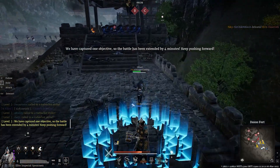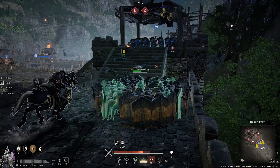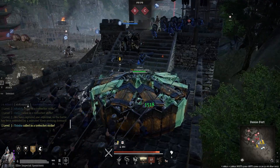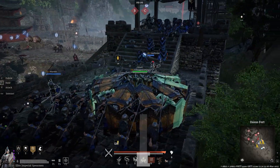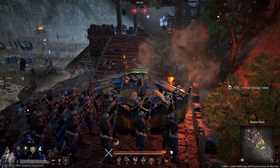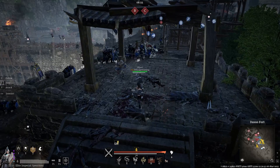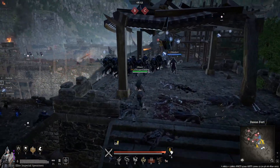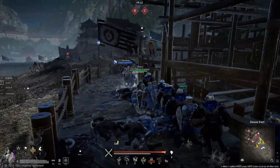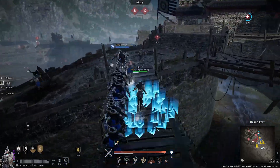We did take A, which is nice. Let's hide behind these stairs for now, pop a heal on our troops and on ourselves. Stalwarts are falling back, but now we got a pretty heavy push going. That mortar is being very obnoxious — we need to take that out; that mortar is going to hurt. Yeah, it's killing a lot of troops here.